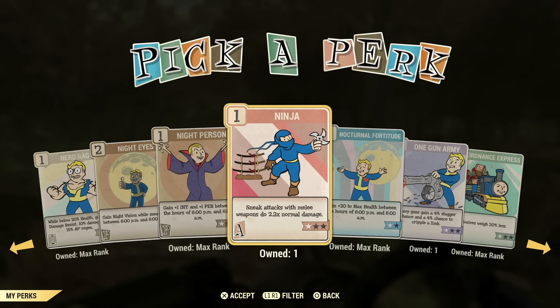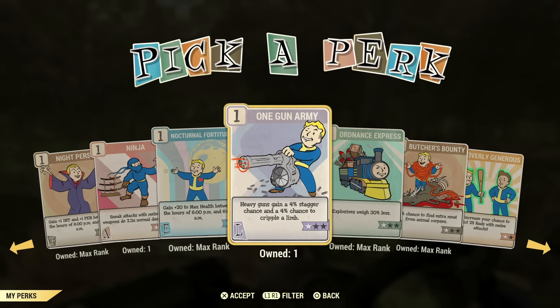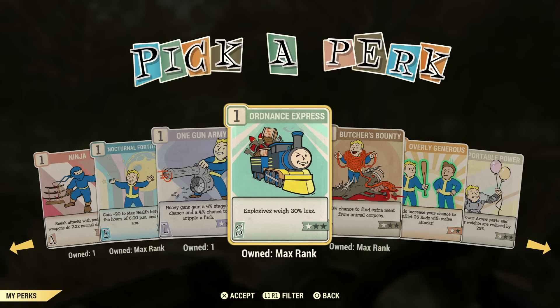If you're a sneak melee build, then Ninja would definitely be for you. One Gun Army — like we were talking about, this is another one of those perk cards that's pretty much under every gun-type or weapon-type build. It has the chance to stagger and cripple a limb, which can be useful for crippling the queen or making a Scorchbeast land. Great perk card — may or may not want to use it.